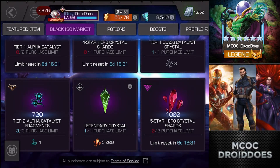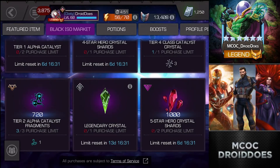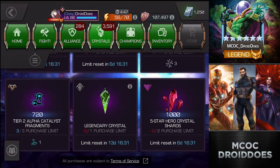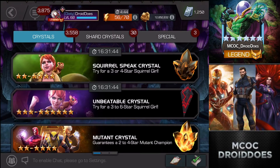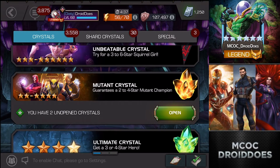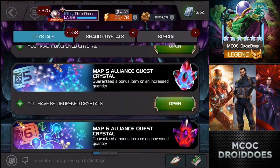I've still got a few four-stars to open - hopefully most of those should be max-sig dupes - and then just everything else. It's gonna be pretty close. I really hope it's within 500 five-star shards. It's obviously 10,000 plus, but within 10,500, because then that one objective crystal really would make the difference and that would make me quite happy.